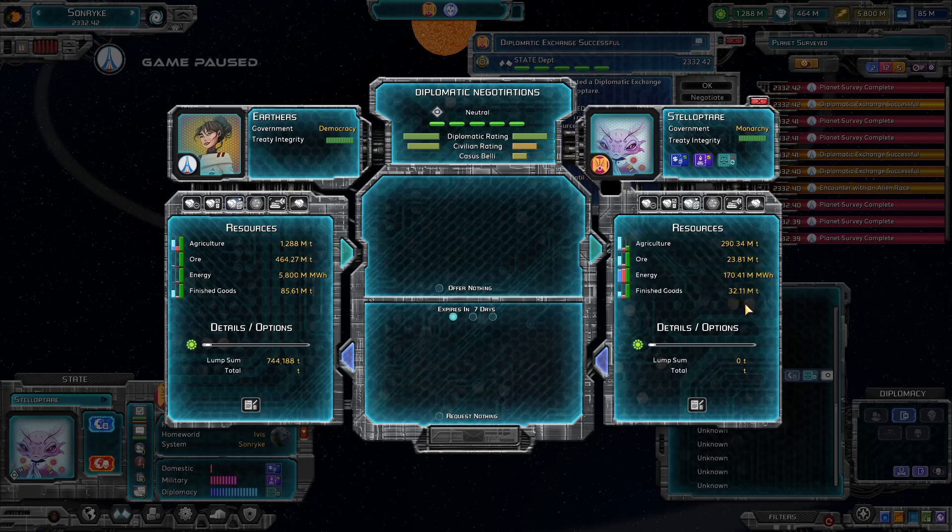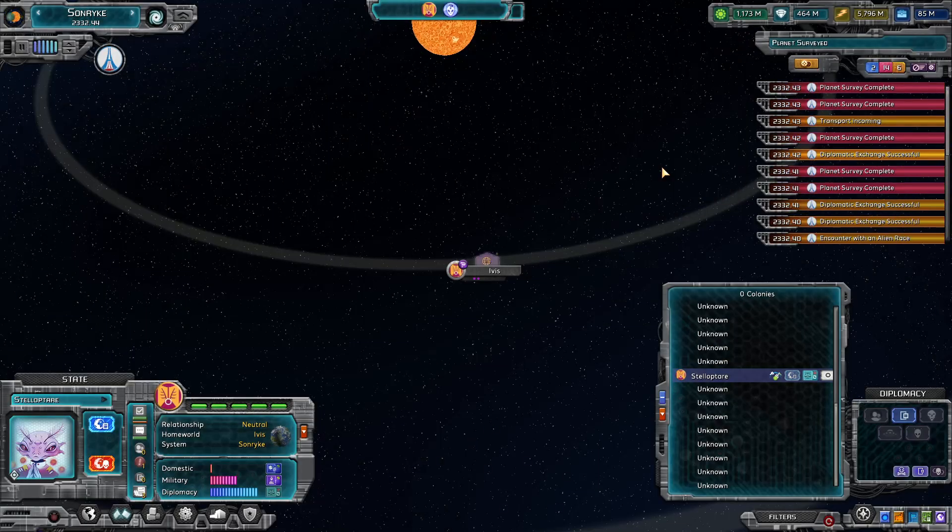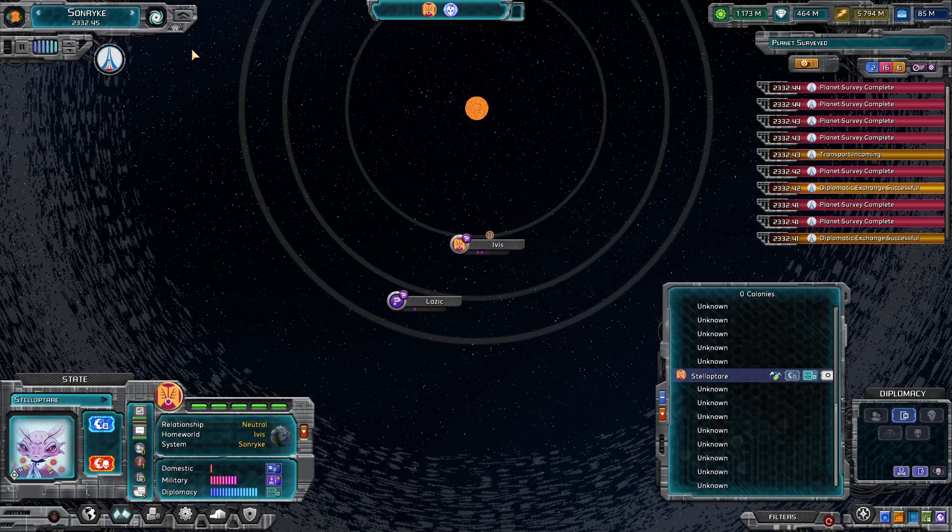Oh, encounter! We've met that colony — Kakuria. Do we know anything about any of those guys? Oh, I don't know that I met these guys — Stellaptare. Let's negotiate with these guys, get a consulate going. Oh, they like us! Let's see about getting some stuff via free trade. They don't have anything we need. We're running a little bit low on finished goods but have a chunk of ore. Maybe we can get a little bit of finished goods from them — give them some agriculture. Yes, okay — just to get the juices flowing a little bit.